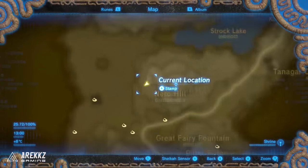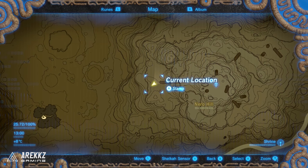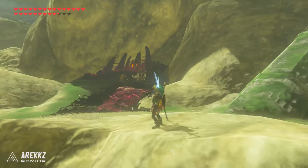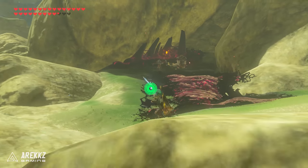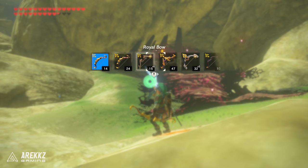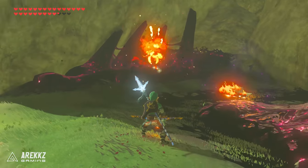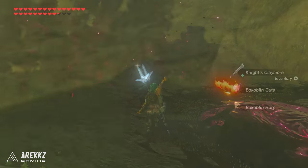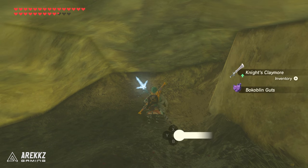After that, going a little bit north east — in fact you can go to the Tabantha Tower and just glide down. You'll find this area where there is one of those eyes that you need to shoot, and of course some enemies. Clear the enemies out, shoot the eye, and when the black sludge disappears you'll find a rock behind it. Pick up the rock and that is your next Korok.